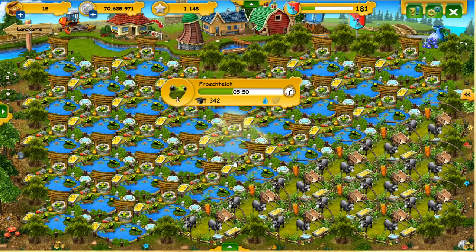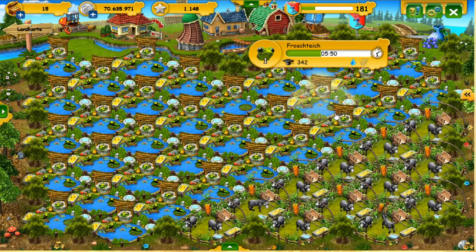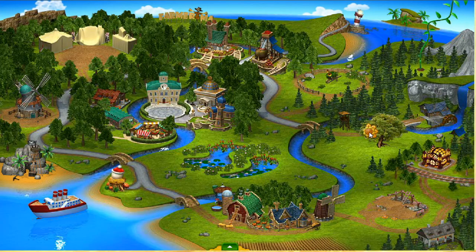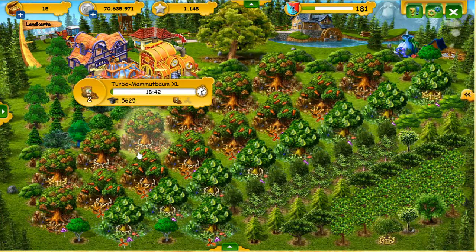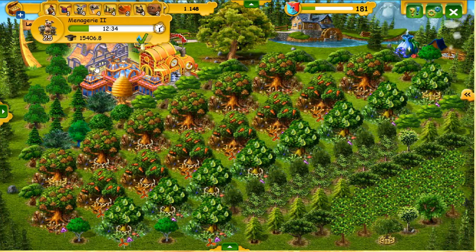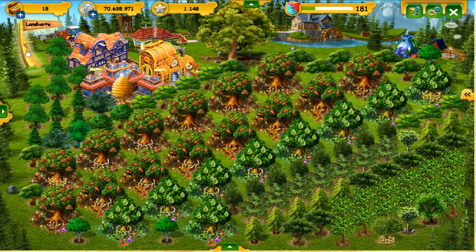At first I thought... I've placed animals because of the drops, just like here on the wide clearing. That's where I have my trees, the Menagerie, the Arboretum, and the Manufaktur.